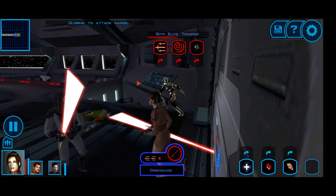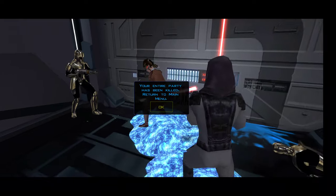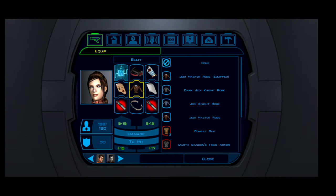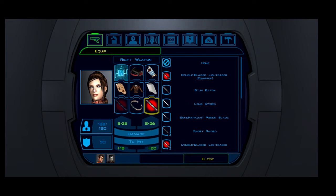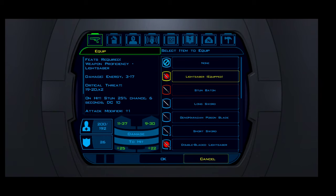Karth is out, so now it's going to be Bastila versus everybody. Having Bastila use the correct weapons might be in good order so she doesn't die quite as quickly. Critical threat 20, 22 — I'll give her her lightsabers.